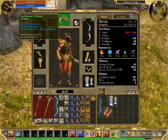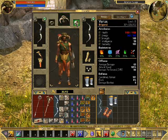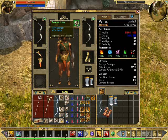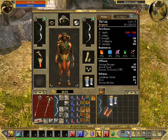Then I've got my helmet as well. It has poison resistance and some other stats that just increase strength and health — various things like that.